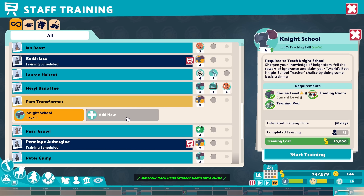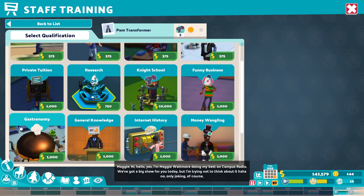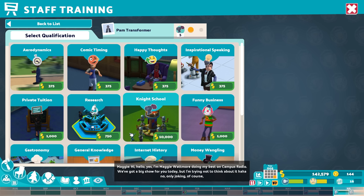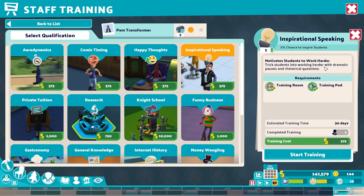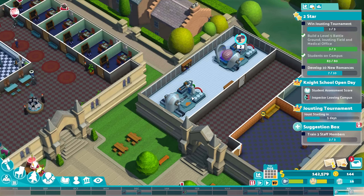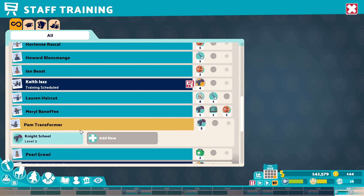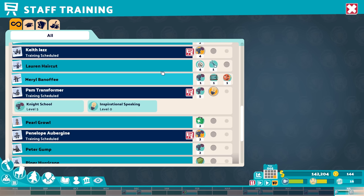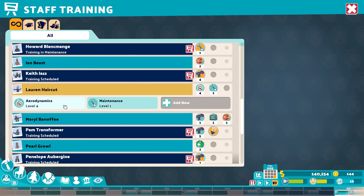Regarding training, we've got a level five night school teacher here already — could even go to level six. They could also learn cooking alongside knighting. We could go with happy thoughts or inspirational speaking — that tricks students into working harder with dramatic pauses and rhetorical questions, giving a 5% chance to inspire students. Private tuition is also a nice skill. One person can learn three skills, so for example the level five teacher could become inspirational.